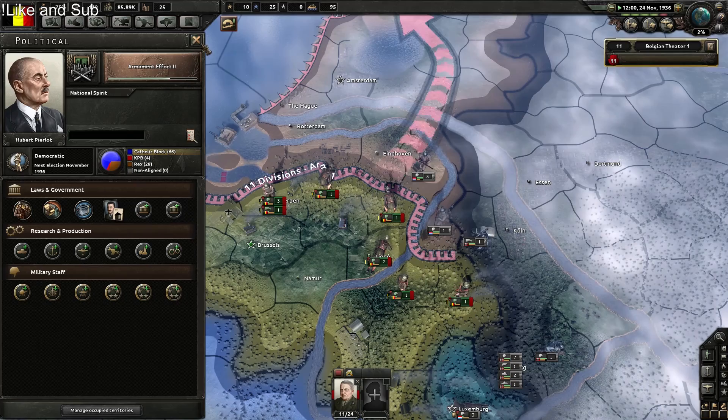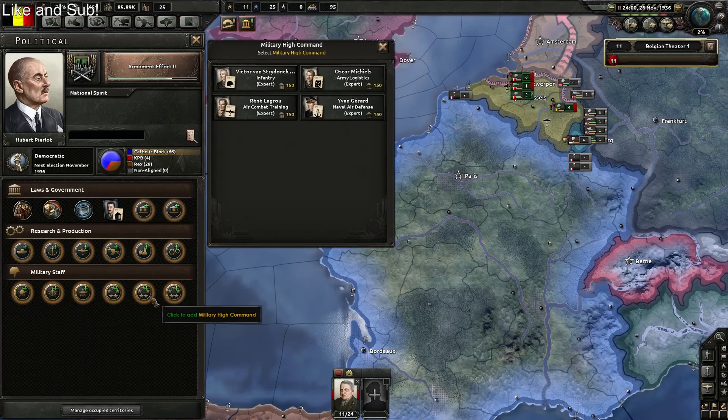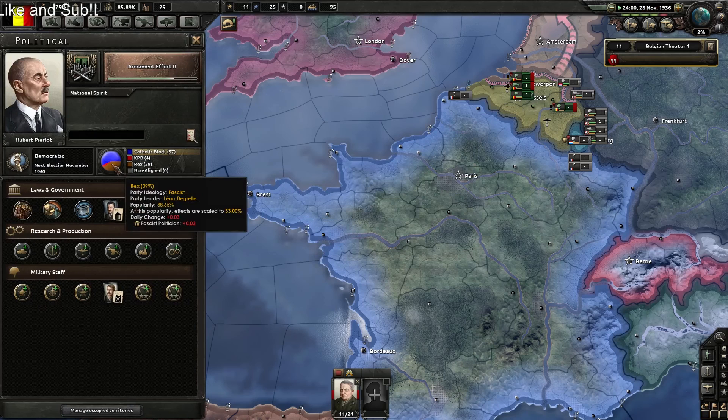I just realized the next election is coming up for Belgium in this game, so why don't I click that and get a political advisor. The attack and defense guy, the attrition guy — we'll go for that perspective. Yes, rather than the communists.